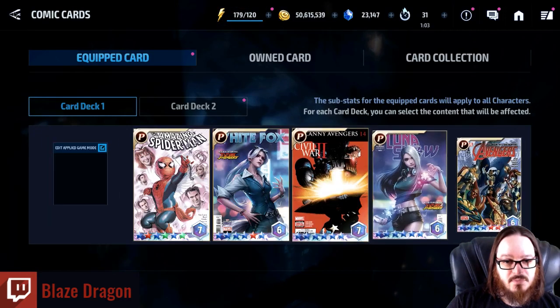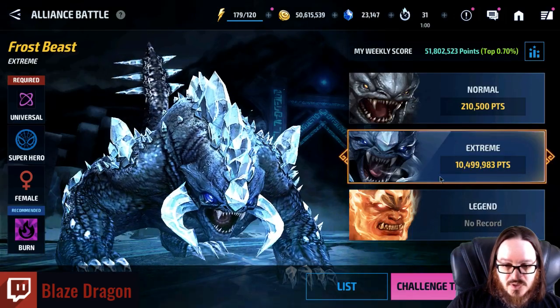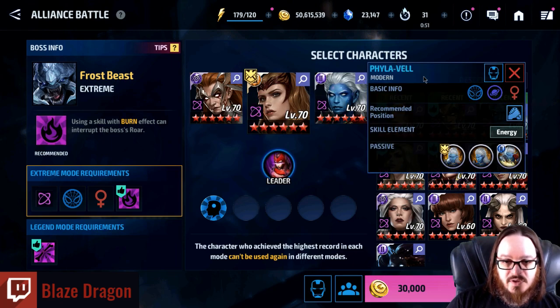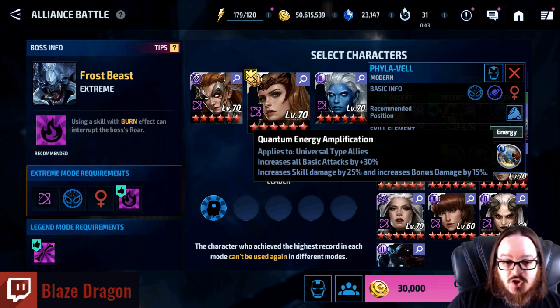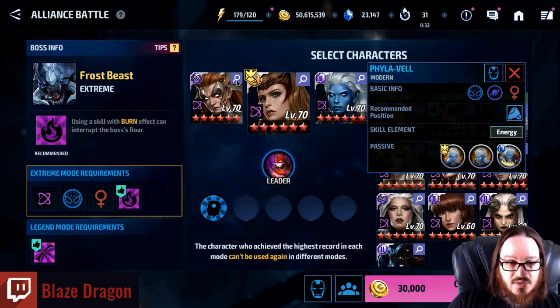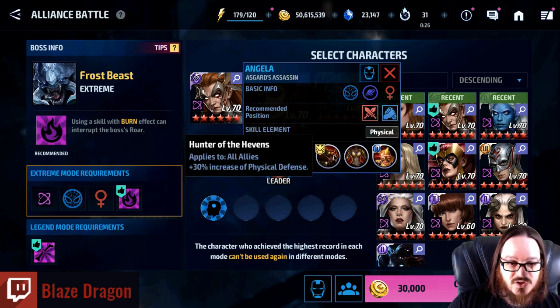Going back to Alliance Battle Challenge, I'm using Scarlet Witch because she gives a leadership of 45% energy attack. I want to double support her, so I'm using Phylavel. Phylavel is not an exceptional support character and is not worth an insight, but because you can use her today with Scarlet Witch, she gives increased all attack of 30%, increased skill damage of 25%, and bonus damage of 15% — applying to all Universal types and everyone on the team.